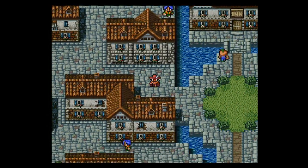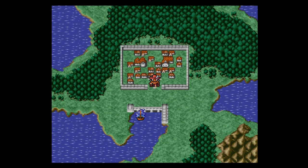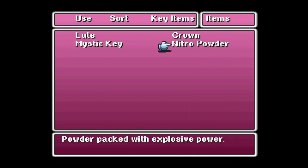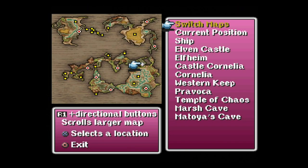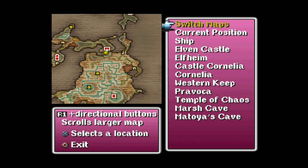We're at a point where we're not entirely sure where we need to go, who we need to talk to, or who even needs our help anymore. We helped out Matoya, we helped out that elf prince, and that's what granted us the Mystic Key. All we really know is that we've got this key item called the Nitro Powder — powder packed with explosive power — but where we need to use it, no one's really said. So let's pull up our handy dandy map and take a gander at areas we've been to and areas we've not been to.